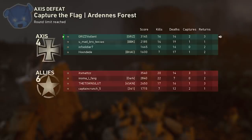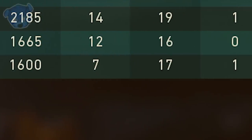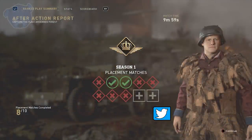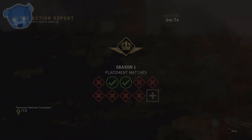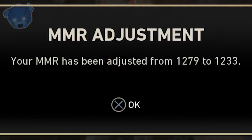My teammates were partially responsible for my losses - one guy went 7 and 17, and that should not have happened. On my eighth game I got the same map and game type as my seventh game, playing the same situation twice in a row. I kept losing and getting weird errors, including an MMR adjustment notification dropping from 1279 to 1233. It really sucks getting paired with random players you can't control.